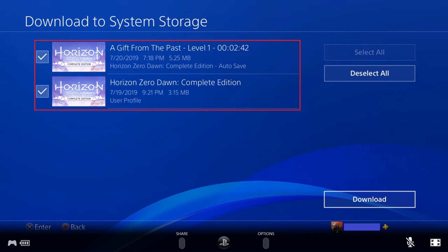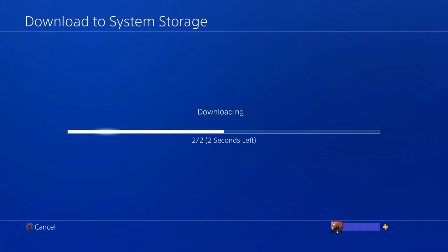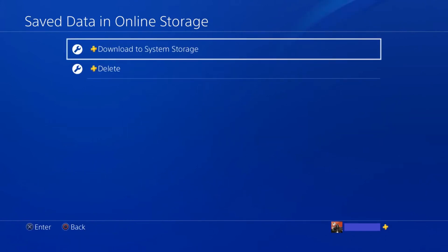Step 6. Click to select the files you want to recover and download back to your PS4 system storage, and then click Download. A progress bar is displayed showing the progress of downloading the files to your system storage. That screen will disappear after the files have been downloaded, and you'll be returned to the Saved Data in Online Storage screen. Your chosen files will now be downloaded to your PS4 system storage.